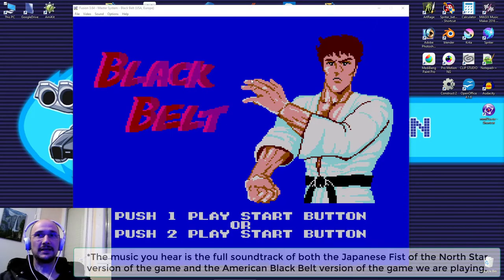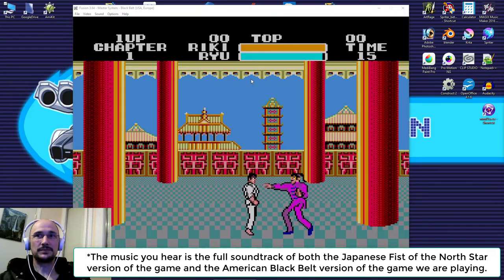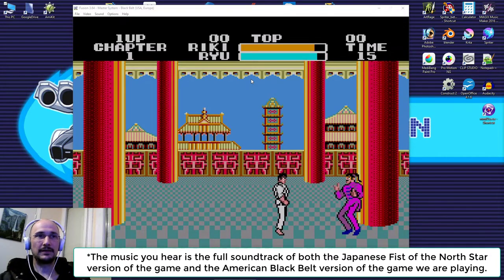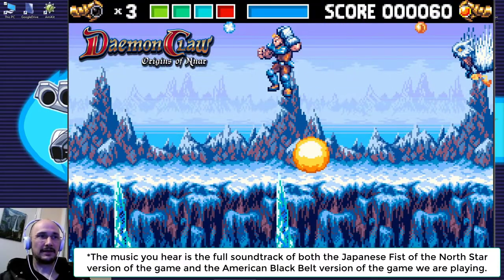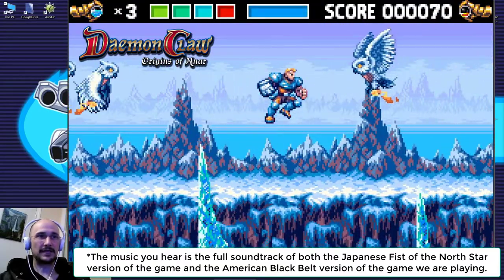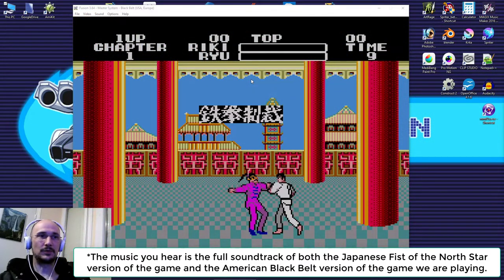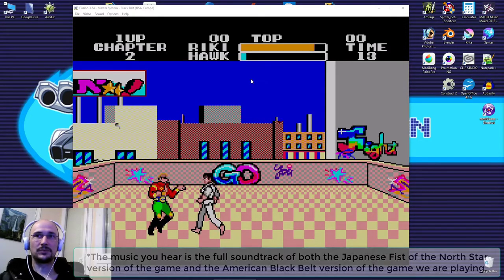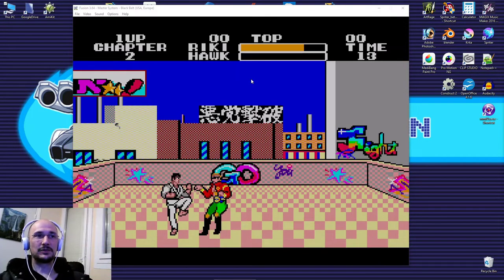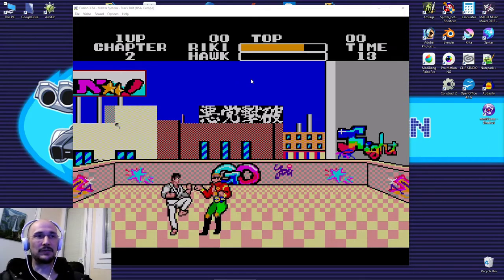The game on screen is Black Belt for the Sega Master System, which is one of the big gameplay influences for the game we're working on, Daemon Claw. I thought it would be entertaining if Cory and I made a video where both of us get to play the game. Cory has never played this in his youth, and I hadn't looked at this game for decades, so it's nice to revisit and see if we can get ideas for things we should and shouldn't do.